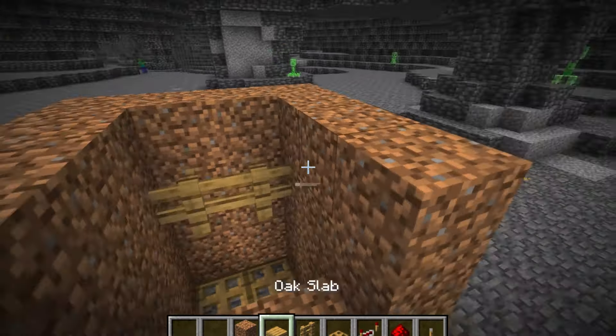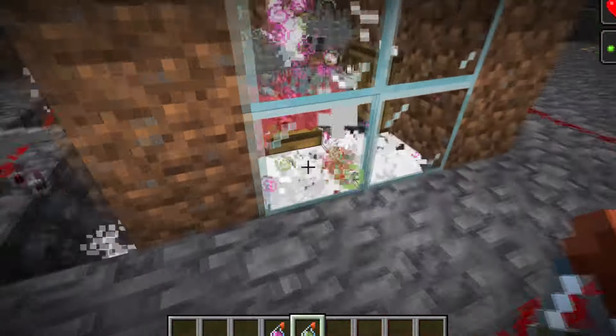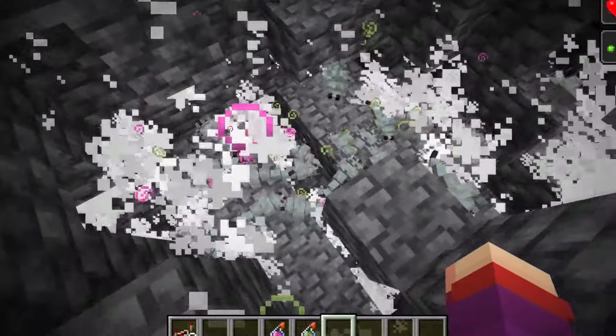After a few minutes, throw poison and regeneration potions, open the trapdoors, and let the silverfish fall and start destroying. I hope you name this setup after my channel, Riz, and support me by subscribing to the channel.